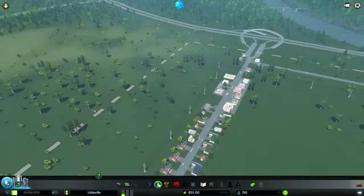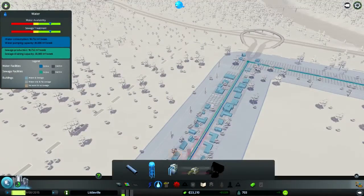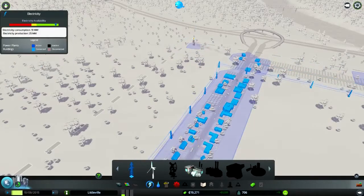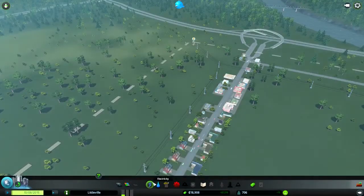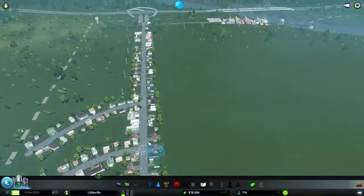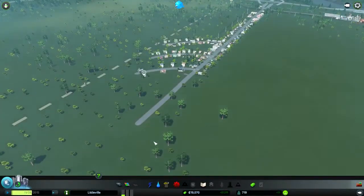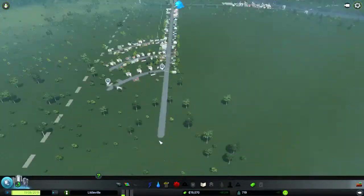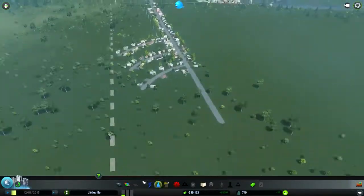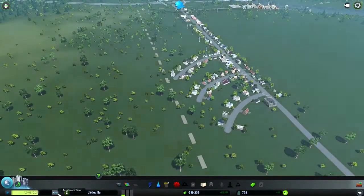Over here I might put a water tower — might be a good idea, because it's a bit out of the way. It can supply me some water over here, and it's connected to my power supply and it doesn't cost that much. I am doing a lot better on money than I did on my last map — I got into the minus and had to wait until my money would go up, which was quite a while.